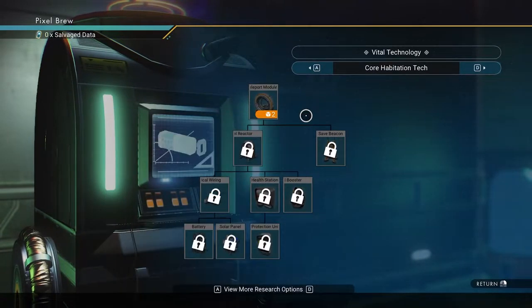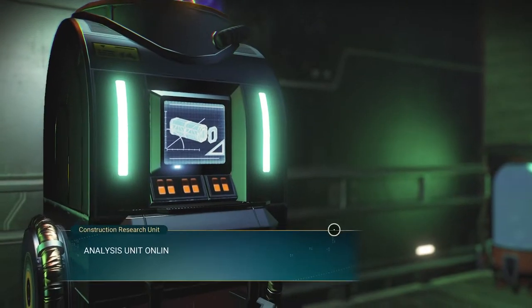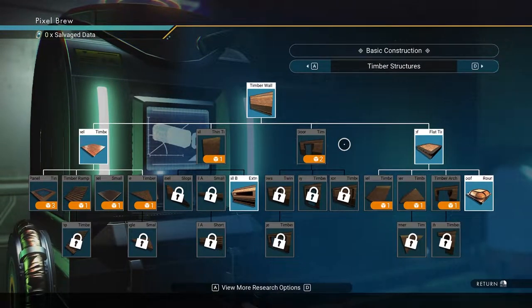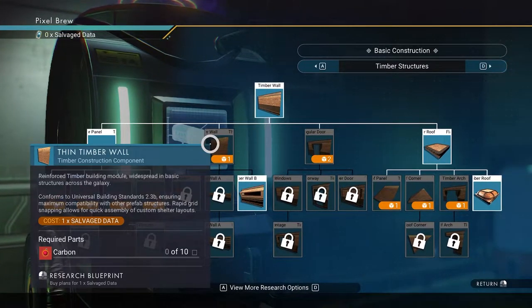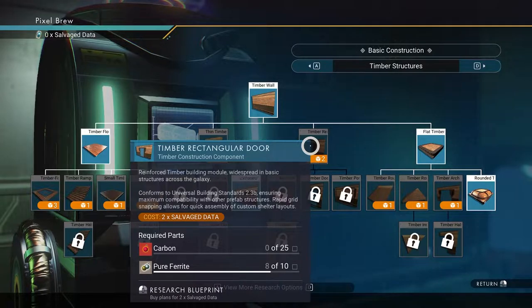And that costs salvage data. Let's figure out what this structure one was as well. Research this. So this is the other stuff you can figure out how to construct. A glass panel. Reinforced timber building module - widespread, conforms universal, but you need glass. I don't know how to construct glass. Is this an extra tall? A thin timber. I don't know what that means. A rectangular door.